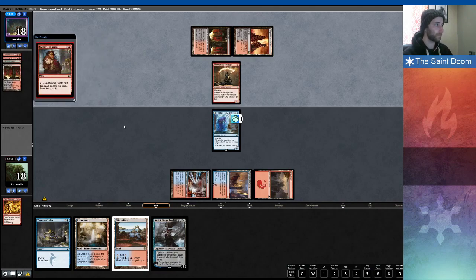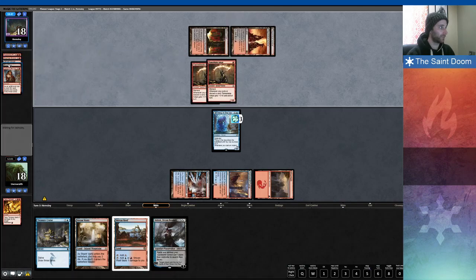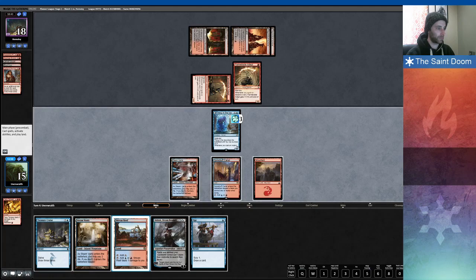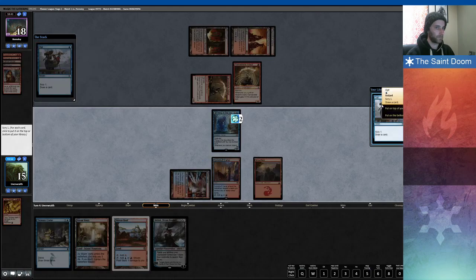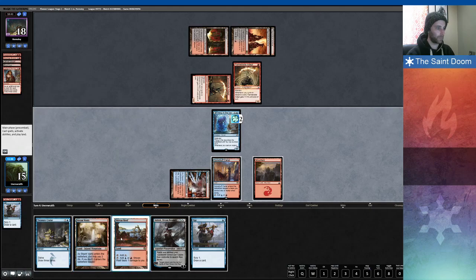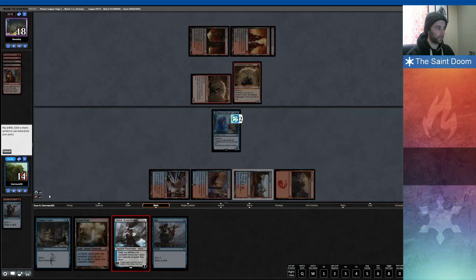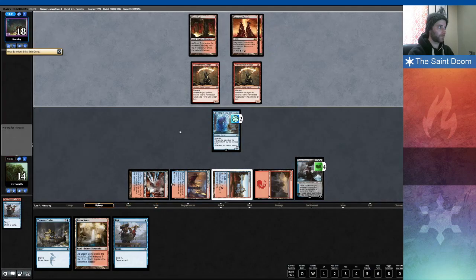Opponent's flooding a bit — five lands. That's perfectly fine. The Phoenix is gone forever, which slows down any Gurmag Angler threat. I think I'm in an okay spot here — two more spells to flip Thing in the Ice. They can kill Ashiok if they want to, and they do. I want to bottom that because I already have a Treasure Cruise in my hand, but I'll have enough to cast it, which is pretty sweet.